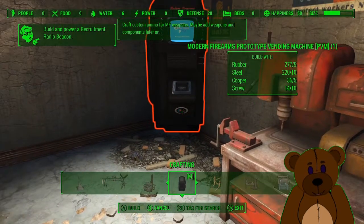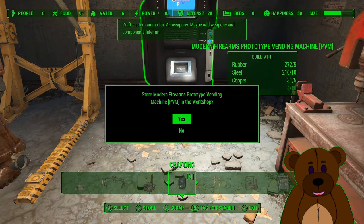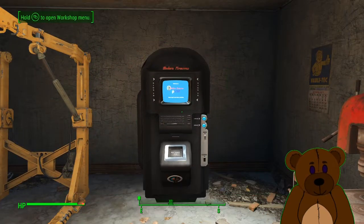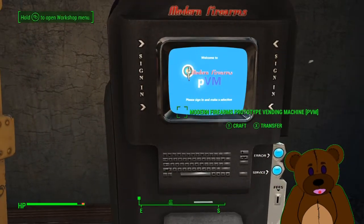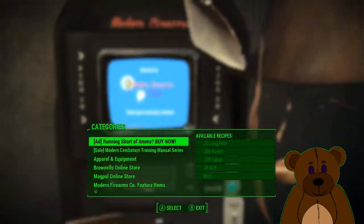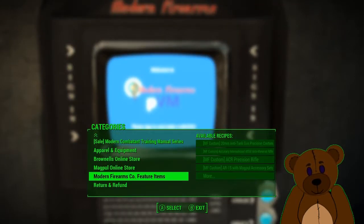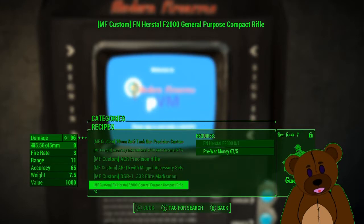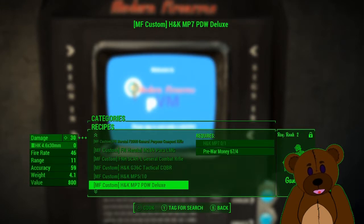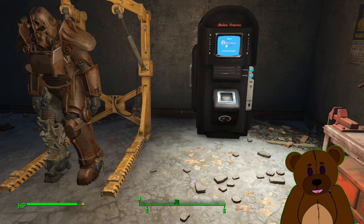The mod adds a crafting station that lets you have access to some additional support items from the modern weapons mod. You can come in here and craft additional stuff like basic ammo, apparel, different parts for different gun companies, and the Modern Firearms Coalition modifications. And that is how you install mods via the built-in modding support.